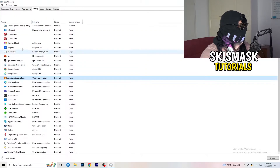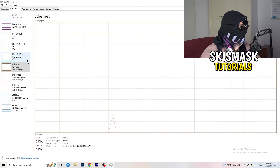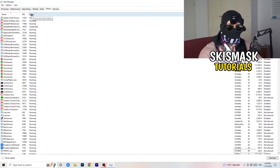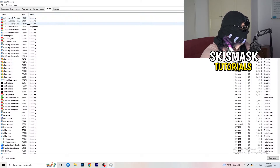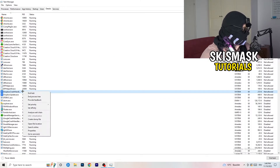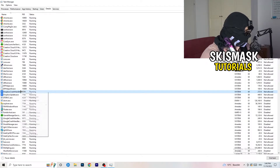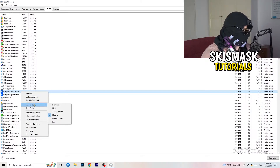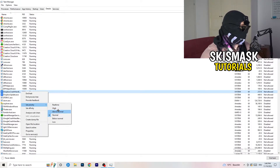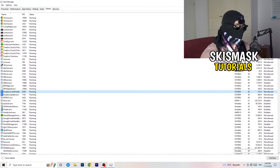Another thing is to go to the Details tab in Task Manager. Search for the game in the list — I'll use Dropbox as an example since the game isn't running right now. Right-click it, click Set Priority, hover over Set Priority and choose Above Normal or High. Real-time is another option — it really depends on your PC, so just try it out. Once finished, close Task Manager.